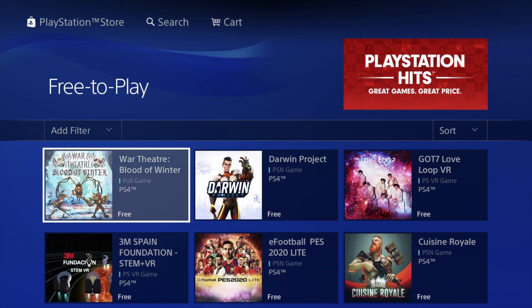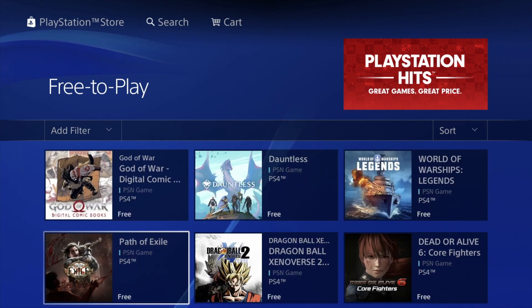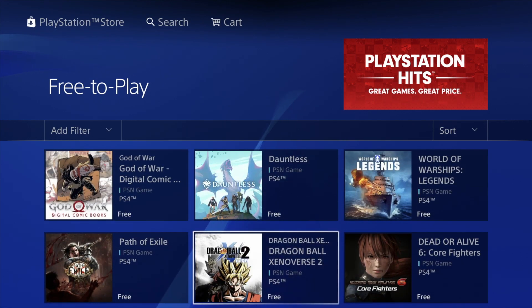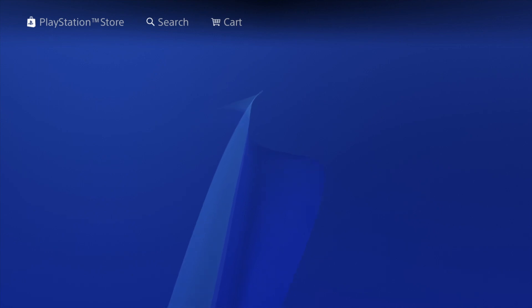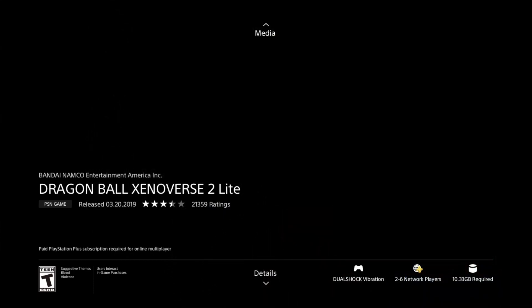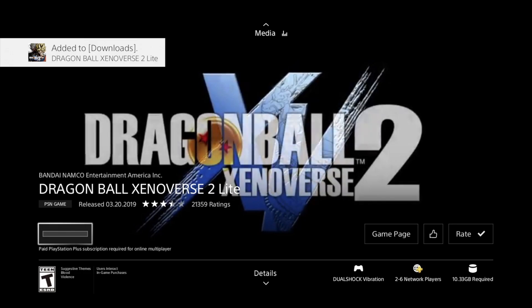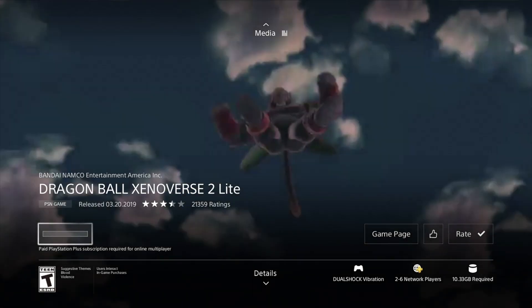If we go back we're going to see these games right here. Another popular one, for example, is Dragon Ball — so you can go right into it, take a look at it. And here's Dragon Ball — again, this is free, so we can go ahead and download it.